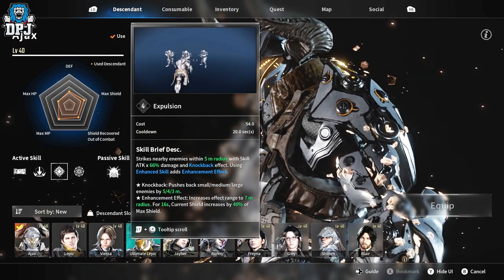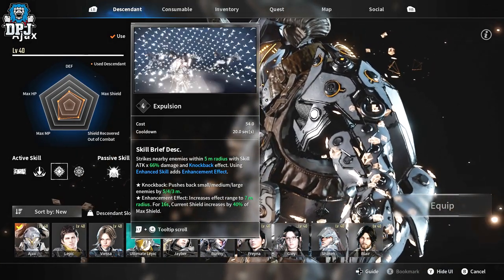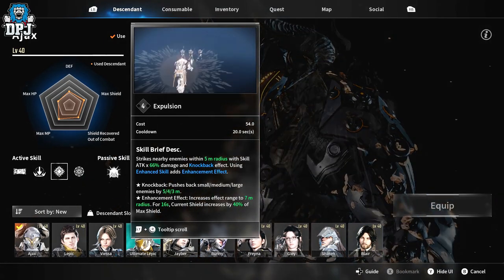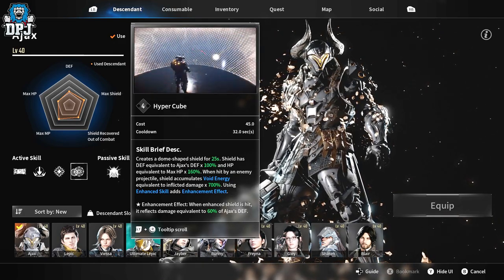Next up we have Expulsion. The demo window makes it look like a shoulder charge, but it actually isn't — it's more of an explosion of energy which blasts enemies away. Much more sophisticated than a Titan shoulder charge.